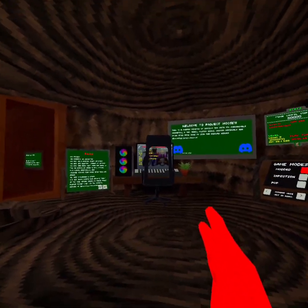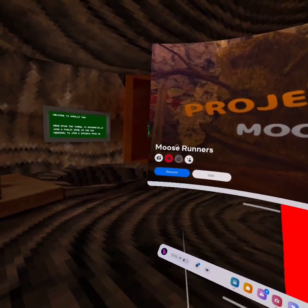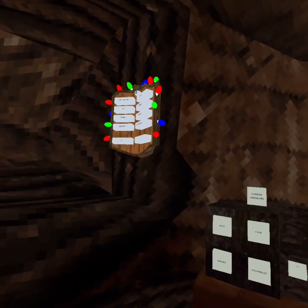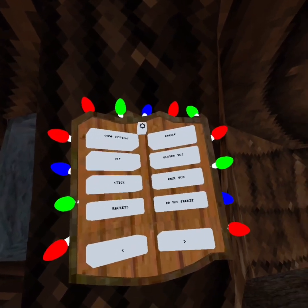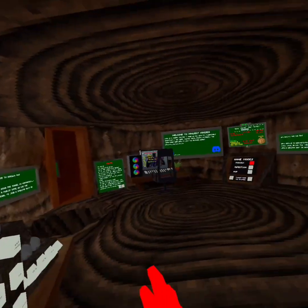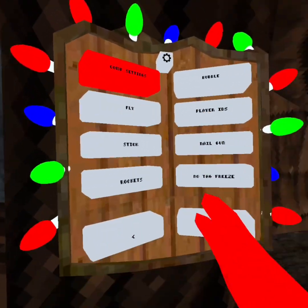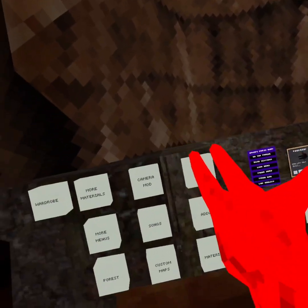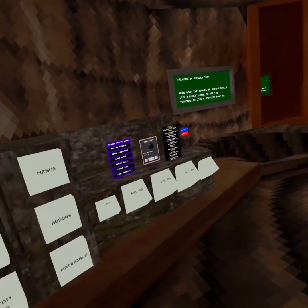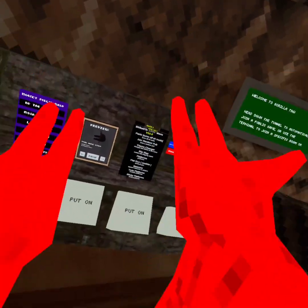Hi guys, so today we're trying out Project Moose. I've already done this but for some reason it didn't work. Oh my god, this is laggy. It has so many menus — I'll show you the modded wardrobe menus. It has six menus.